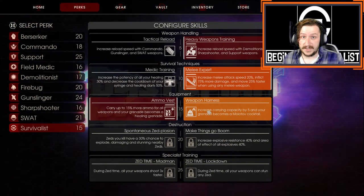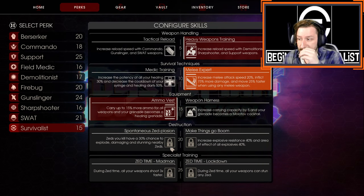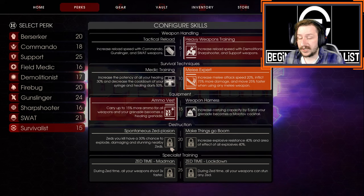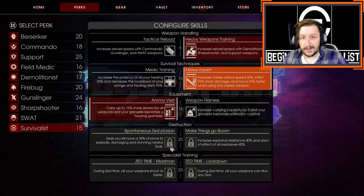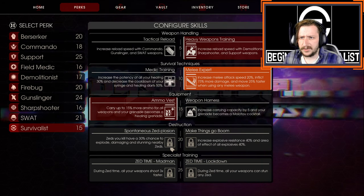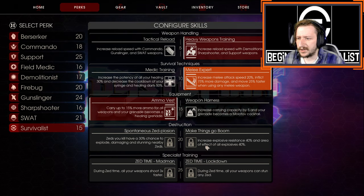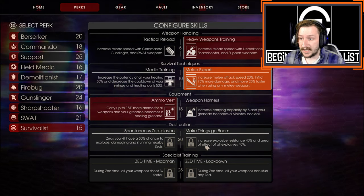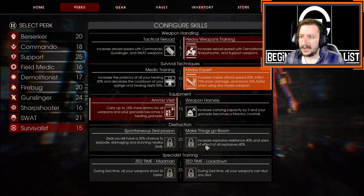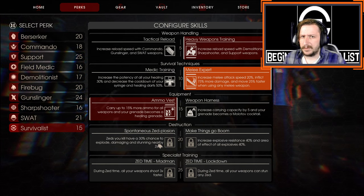Molotovs are also a fantastic grenade. For level 20, I tend to take Spontaneous Zed Splosion, which gives a 30% chance that any Zed you kill will explode, damaging and stunning nearby Zeds. This lets you stun large crowds pretty easily. Make Things Go Boom isn't bad either — you get explosive resistance and bigger explosions — so if you're using more explosive weapons, you can do that. I tend to like Zed Splosion a bit more, though.